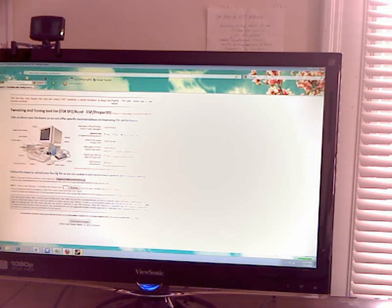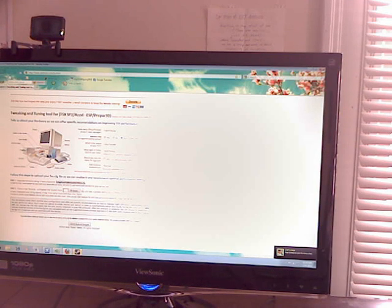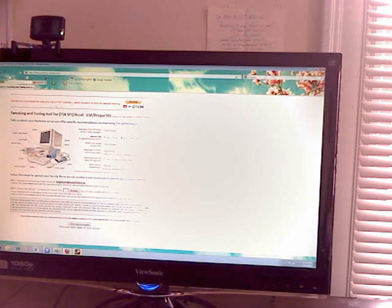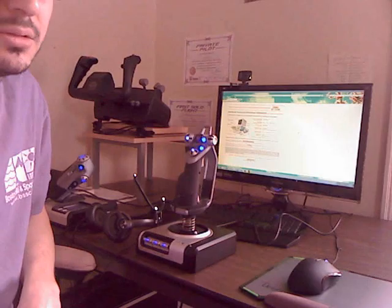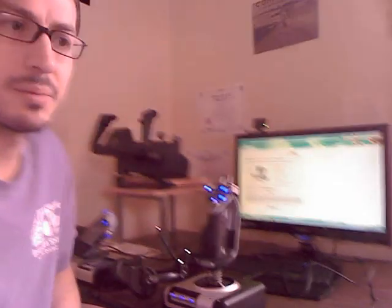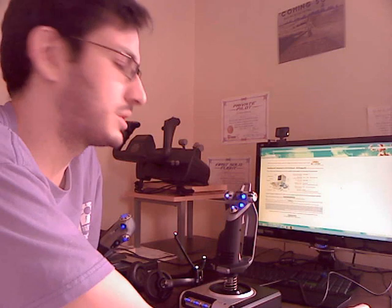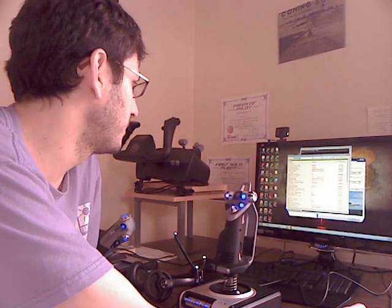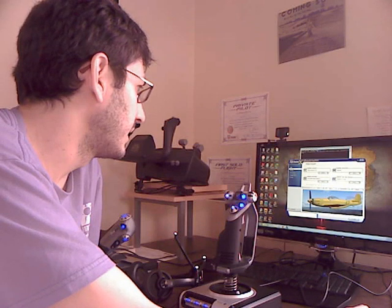The second thing you need is this awesome tweaking and tuning website — I'll link it too. It's a tweaking and tuning tool for FSX. You plug in all your values and it will pop out a new FSX config file for you. It's awesome. I suggest you guys donate to Inspector and to this website too, to keep them running because they basically got FSX running perfectly again. It might also ask you to install a third program, an FPS external frame limiter, and it seems to be making the game run really well.